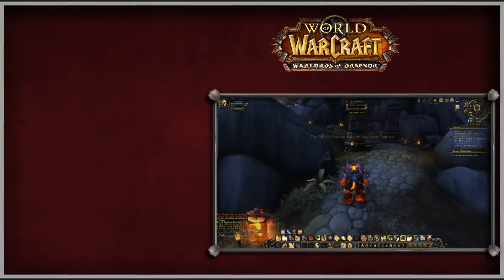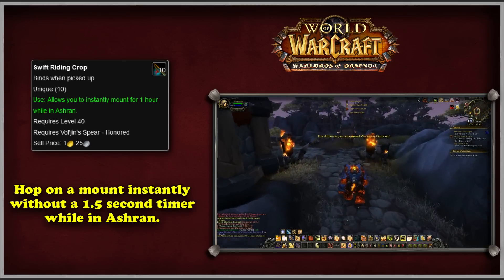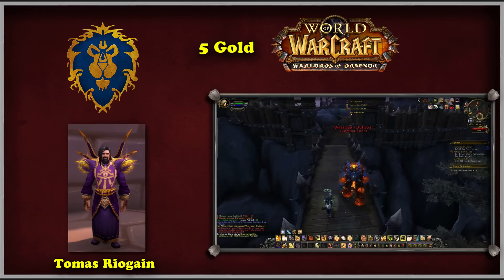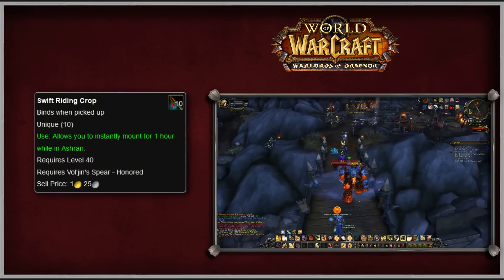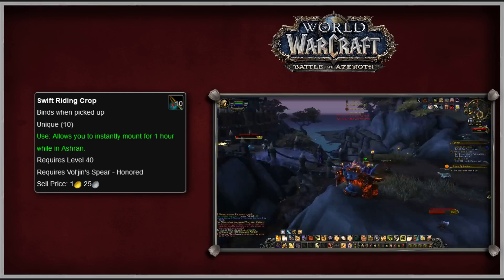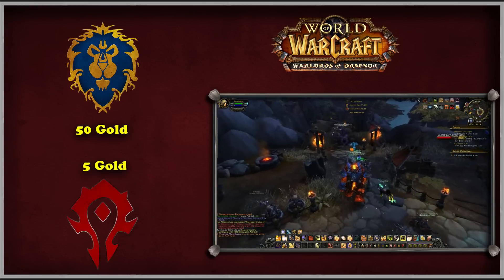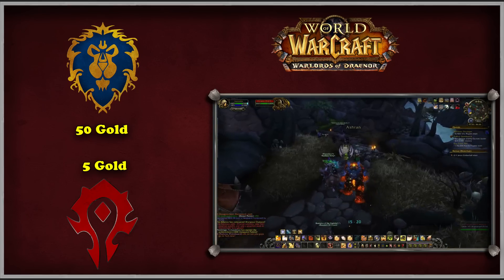The next mount improvement item comes from the Warlords of Draenor expansion. The Swift Riding Crop was a consumable item that granted the player the ability to instantly mount in Ashran for 1 hour. Alliance players need to be honored with the Wyrm's Vanguard, and Horde players need to be honored with Vol'jin's Spear. The item costs 5 gold. Unfortunately, this effect does not persist through death. As a fun side note, when WoD first launched, Alliance players had to pay 50 gold for the Swift Riding Crop while Horde players only had to pay 5 gold. While the price was made equal later, it makes you wonder if this was a cheeky reference to the Alliance favoritism meme.